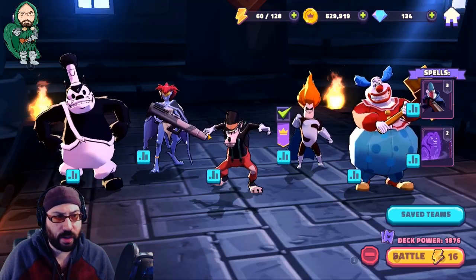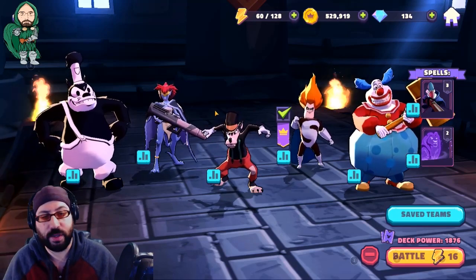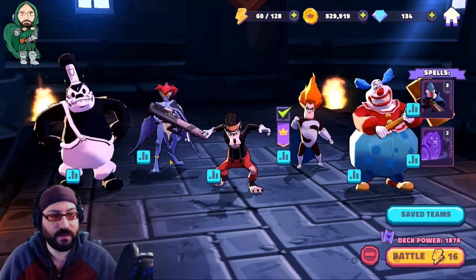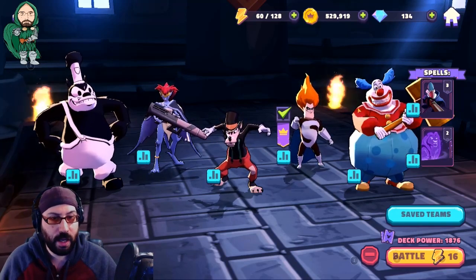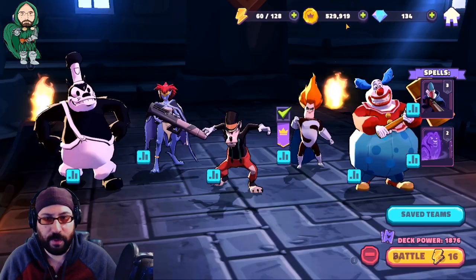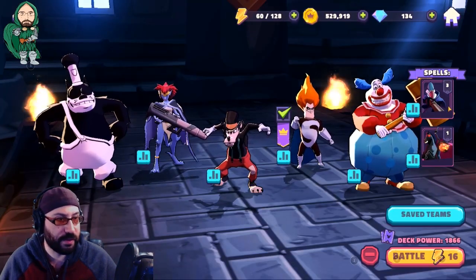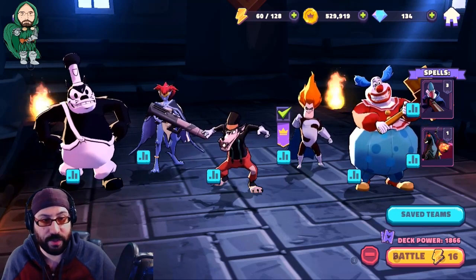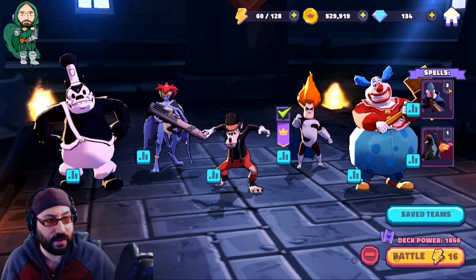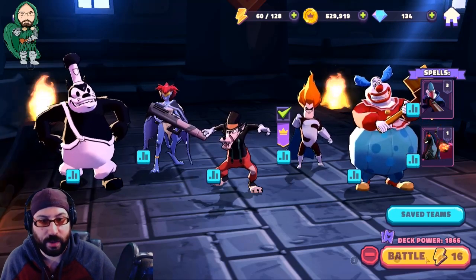I'm going to show a quick fight with the original team — not the special endgame version or the money-spending version — because this is most likely the team you'll have the fastest and earliest access to. These are probably the spells you should use on the team early, especially because any negative effect helps the overall team and both of these spells have a chance of putting a negative effect on opponents.